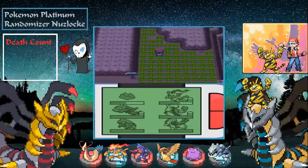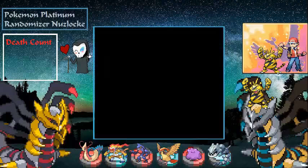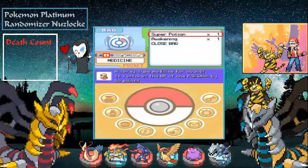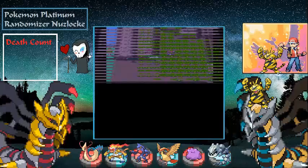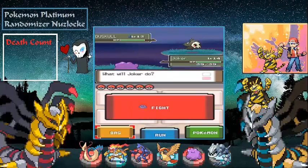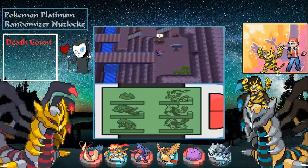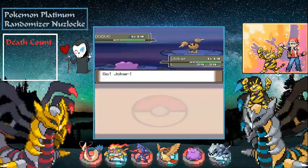I believe there's an item up here — oh, a Blue Flute, nice. I've got one Super Potion left. Let's go ahead and enter this cave area. We could have had a Duskull — that would have been cool. Let's see if we can get into this cave. This trainer is going to fight us — that's no big deal. We'll fight this trainer, get our next encounter, go back to the Pokémon Center and call it an episode.